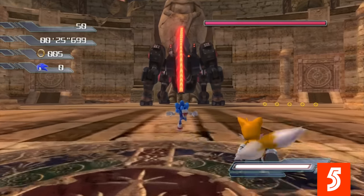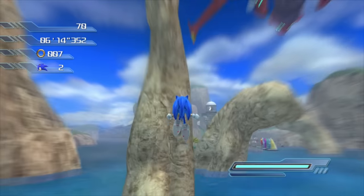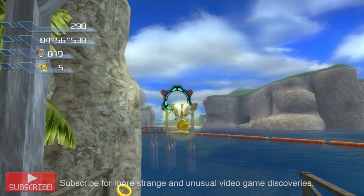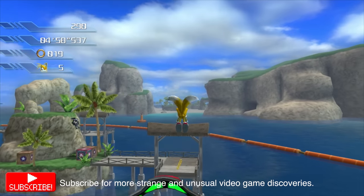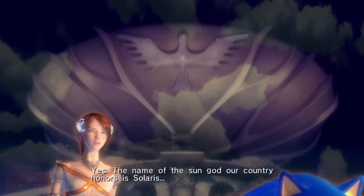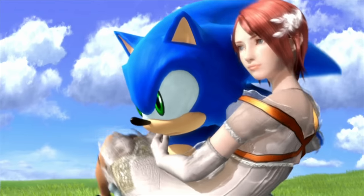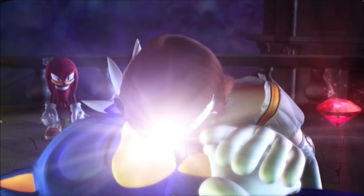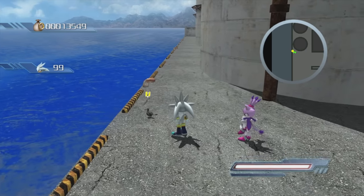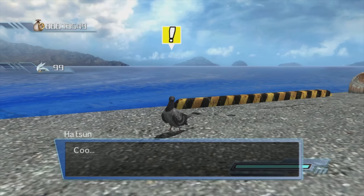Sonic the Hedgehog — 2006's Sonic the Hedgehog, also known as Sonic 06, is considered by many not only to be the worst Sonic game ever made but also one of the worst games of all time. The game was developed after series creator Yuji Naka left, and Sega decided to reboot the series to make it more realistic and mature, resulting in a convoluted time-traveling plot and Sonic having a relationship with a human princess. Another thing Sega seemingly tried to hide is a mysterious pigeon named Hatson, who reveals a secret message when interacted with.